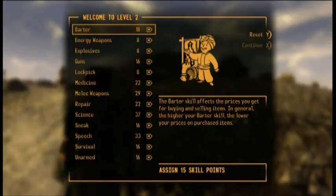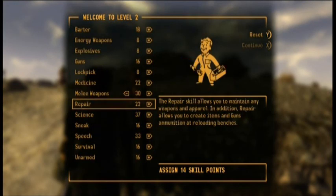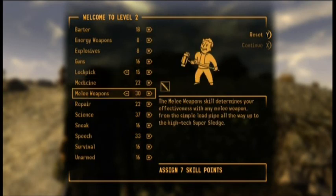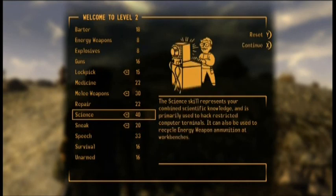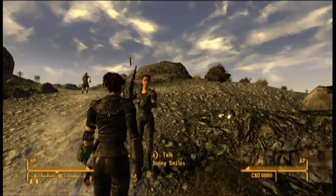I have a level up. I'll put melee at 30, lock pick needs to go up, science can go to 40, sneak to 20. I'm going to take the Black Widow perk.